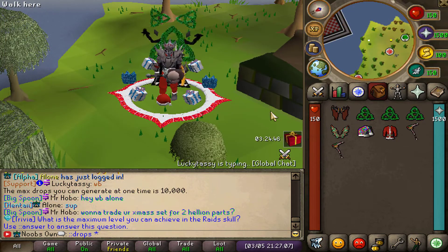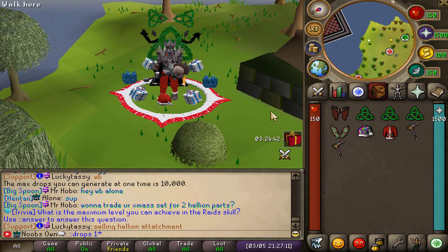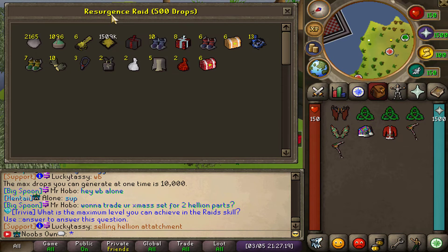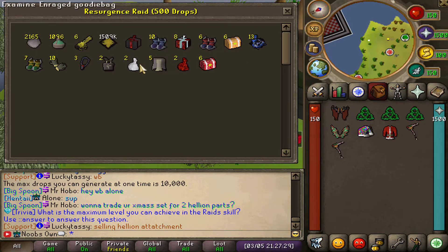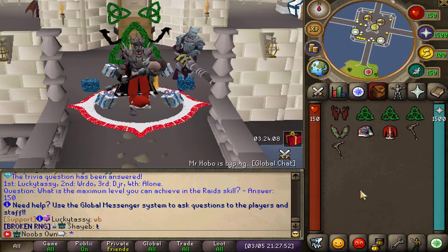You can also use the drop generator for raids. Type '::drops' followed by 1, 2, or 3 to simulate raids 1, 2, or 3 respectively. For example, '::drops 1 500' simulates 500 Resurgence Raid completions. From that simulation I didn't get any rare drops — just some Demon Hunter boxes and Demon Hunter Goody Bags unfortunately.